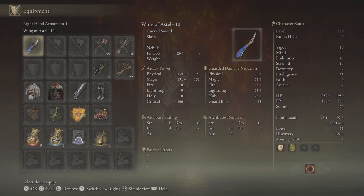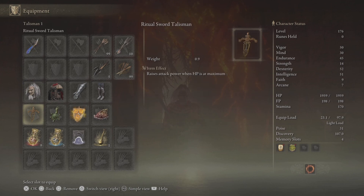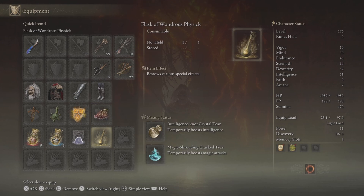You should see what it does. Attribute scaling: B in Intelligence and C in Dexterity. I've got most of my points in Intelligence and Dexterity. In the Talisman's department, we've got the Ritual Sword Talisman, Greed Turtle Talisman, Halic Drake Talisman plus 2, the Shard of Alexander, and the Flask of Wondrous Physic. I've got the Intelligence Knot Crystal tier and Magic Shrouding Crack tier.